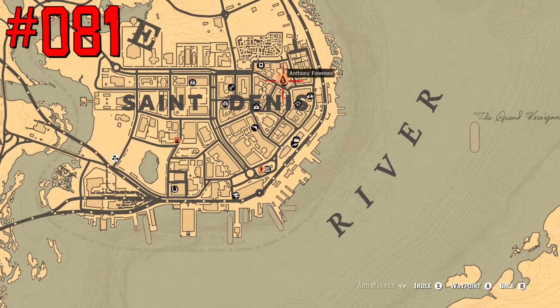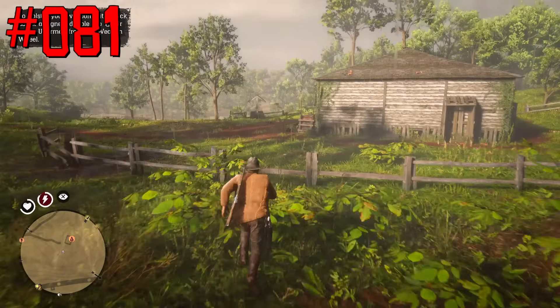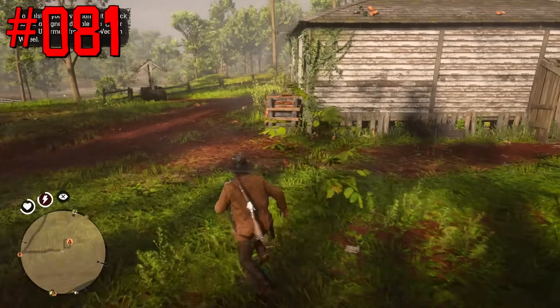Some Blood Money or Stranger Mission givers will have two possible spawning locations on the map, so you should look for them in different places depending on the time of day.